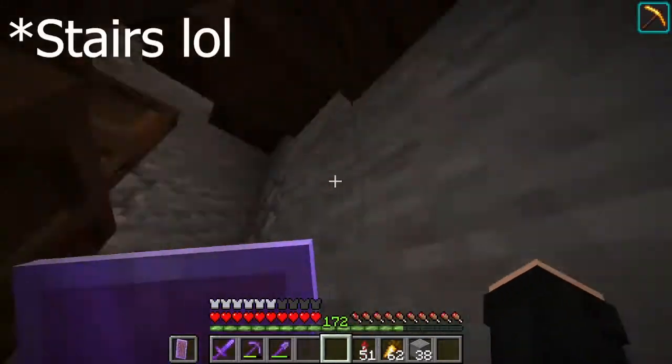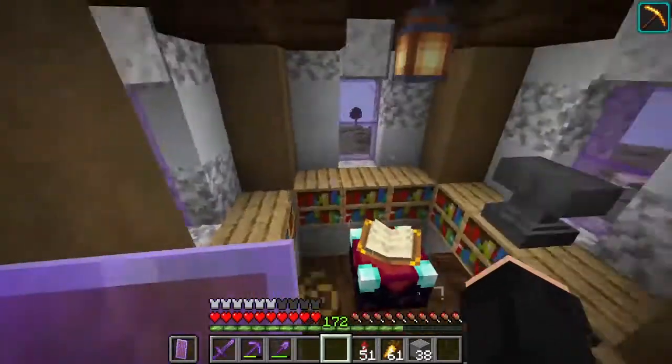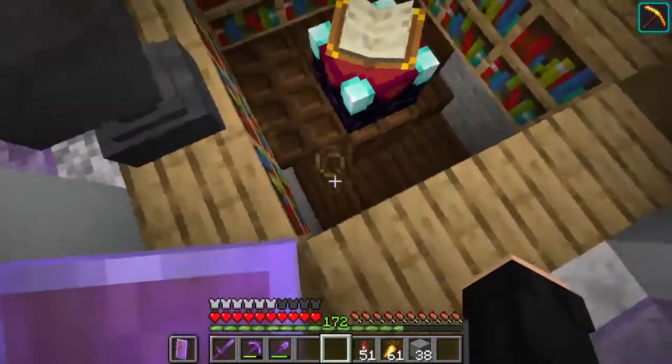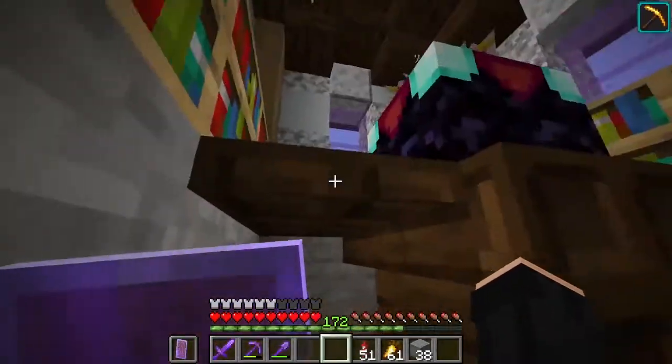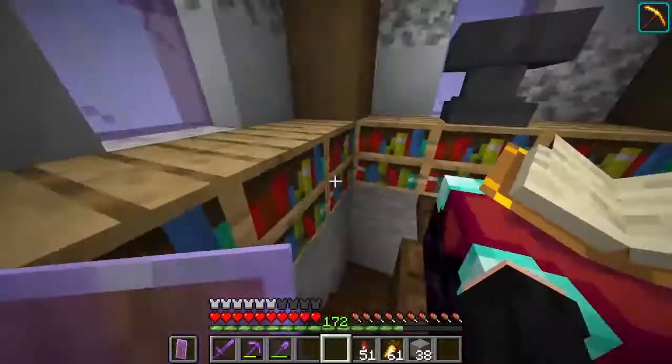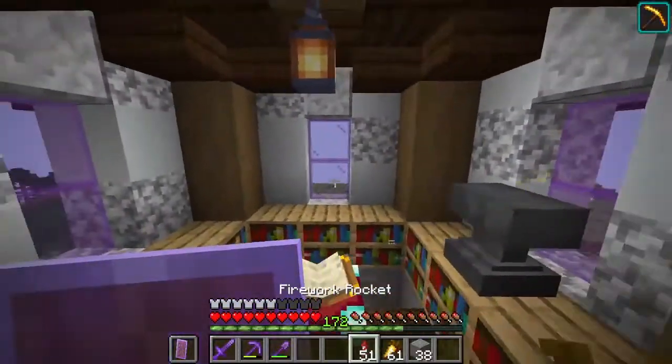Going up this chest there is my enchanting room. One day a villager randomly walked into my house and got up here and he couldn't get down because of the trapdoor, so he was trapped in here. But I don't know where he went — he just wasn't there anymore one day.